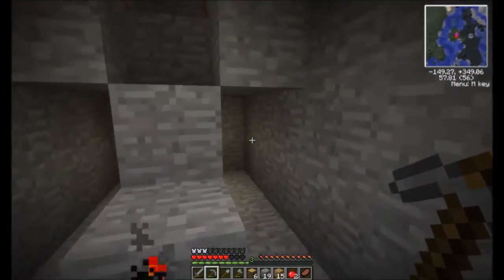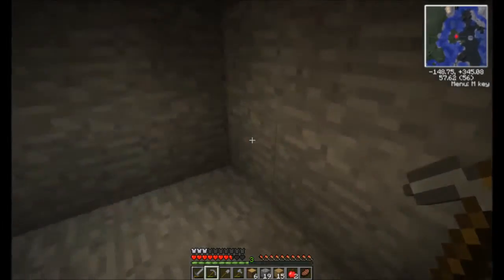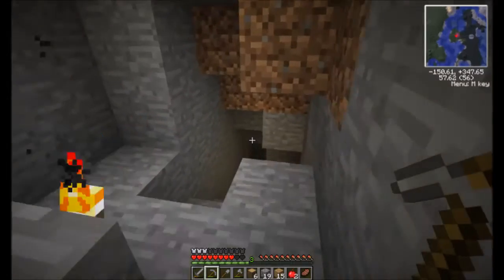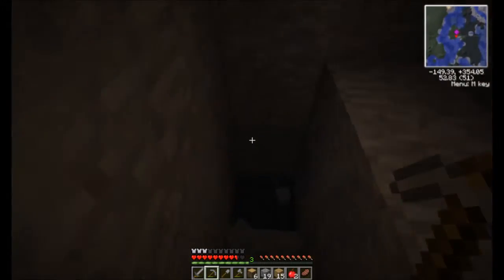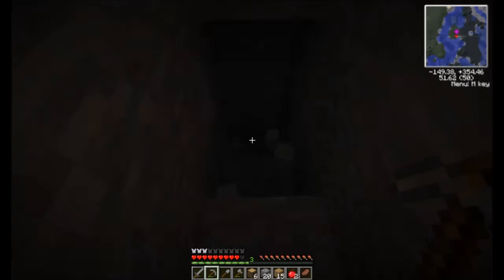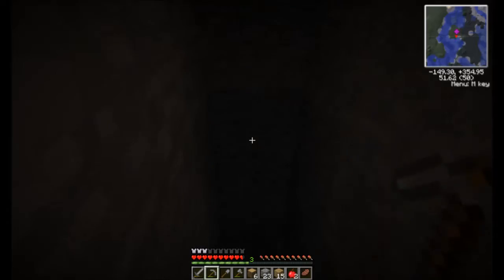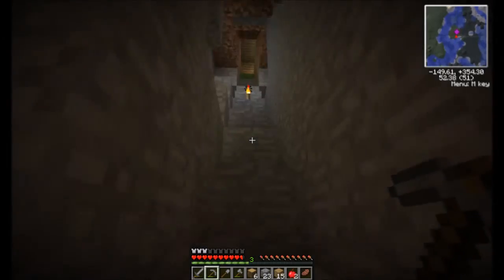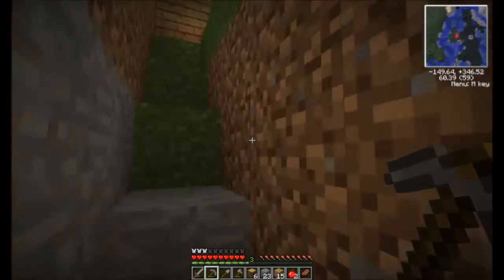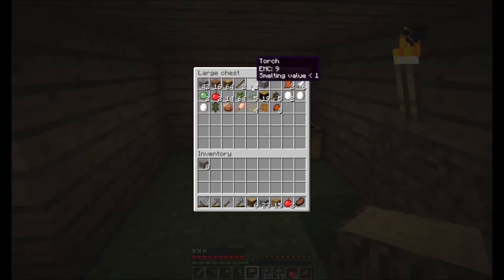We are gonna do a couple laps - there we go, three laps done. Now we are fit as fit gets. Do we have any torches? No we don't. That's the other reason I made charcoal - so that I could make torches. I've placed two of them - there's one there, one up there in the house. Now let's take a look in here and we're gonna take another one.